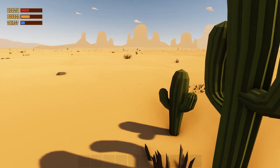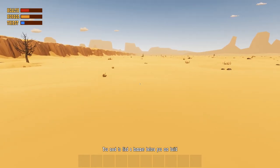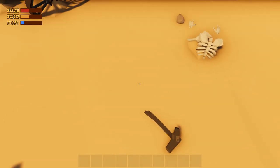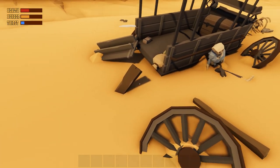Oh, cactus — it requires an axe to harvest. Can I make an axe? Press B to get to the build menu. You need to find a hammer before you can build. So surely everything I need is going to be by this crash site. A tin of food and a hammer — nice, sweet. Okay, so we're good to go.